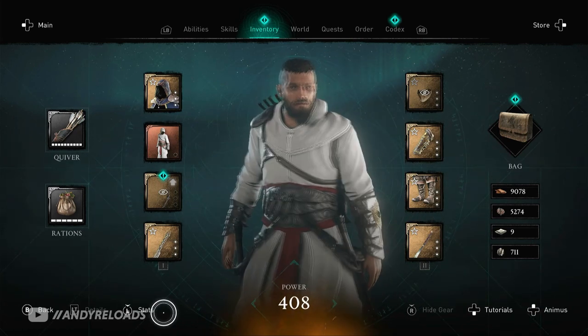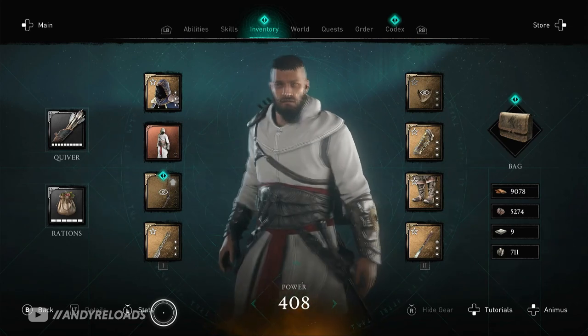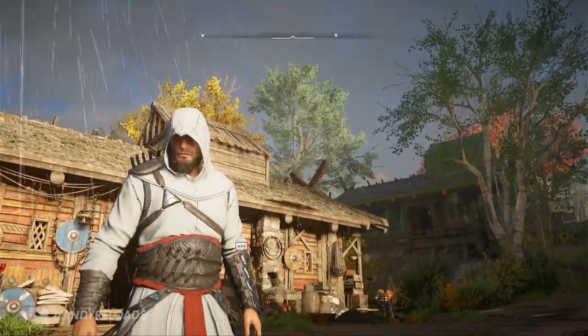You can now officially get Altair's legacy outfit in Assassin's Creed Valhalla — no hacks, no glitches, no bugs. This is completely legitimate and best of all, it's free.